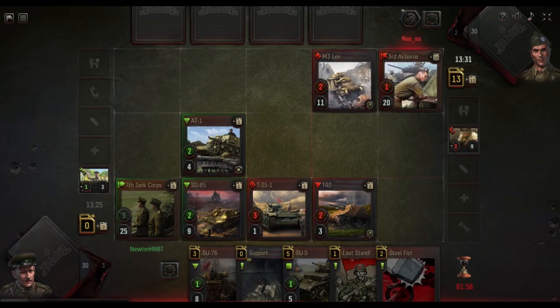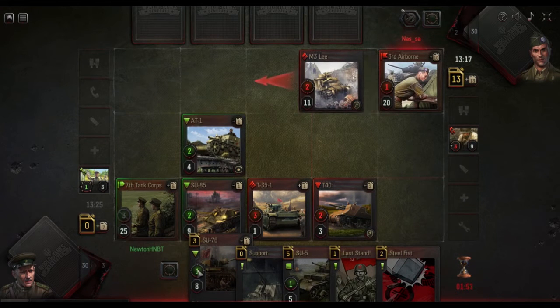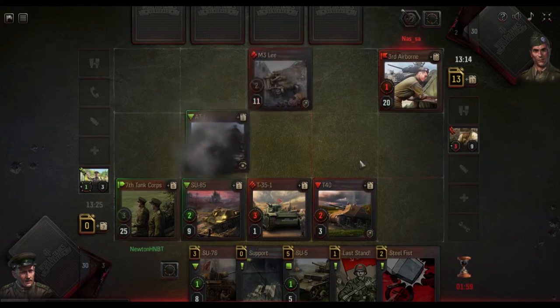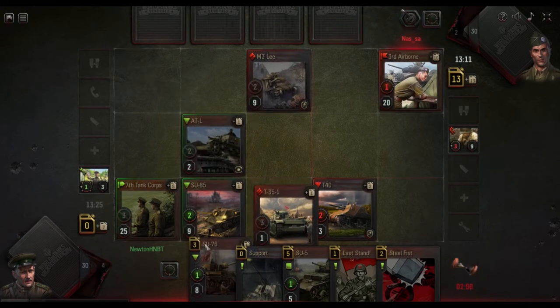We're tied up on cards. He's probably going to kill the AT-1 by moving the Lee up, attacking with that first, and then attacking with this. But in that case I'll just use a Su-76 to deal with it.